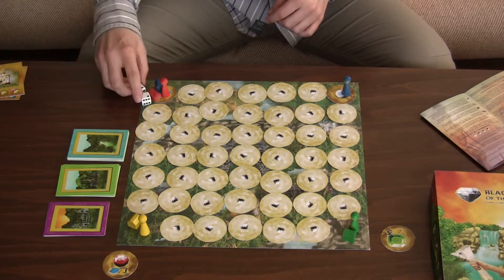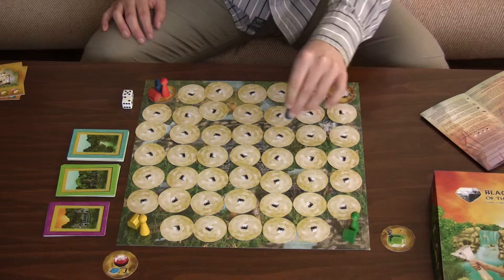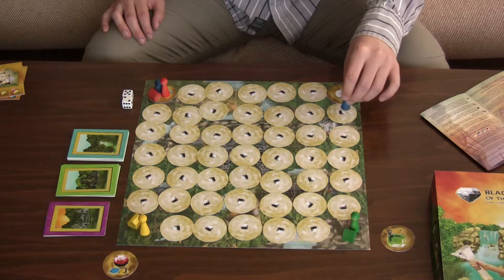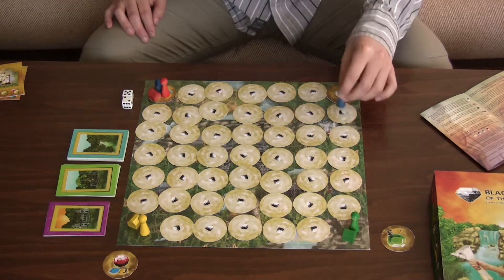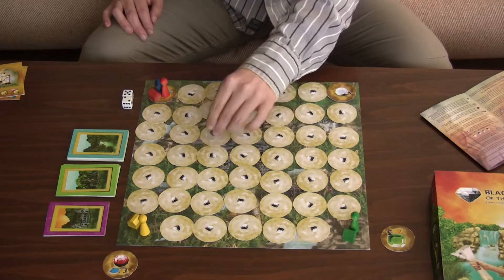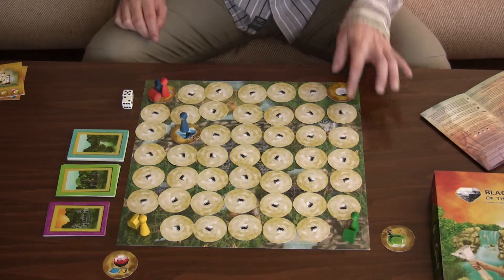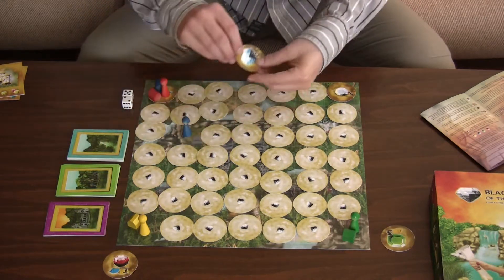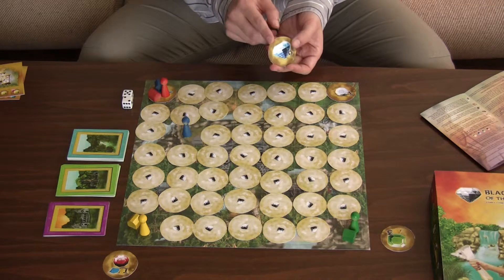Blue player rolls both dice and gets two and five. This means they have to move two moves in one direction and then five extra moves in any direction — they can also move forward. We use both values and move two fields then five more fields. We only open the gem at the end of the second move, so at the corner where we changed direction we don't open the token. Blue player got lucky and just found their large sapphire — it's blue in the blue color. It's worth 9 victory points and the player can take it.